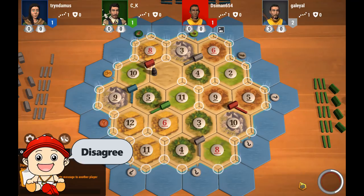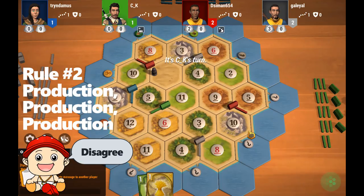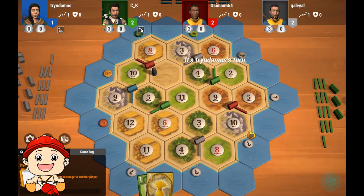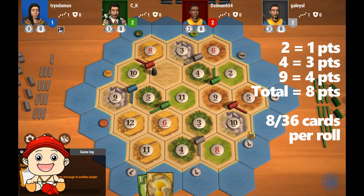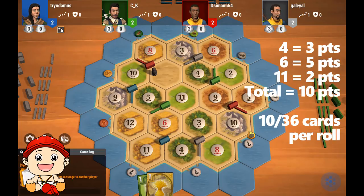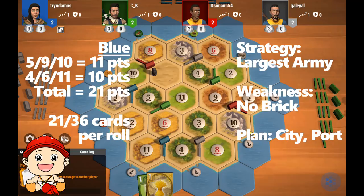Green takes the 2-4-9 worth eight points and points towards the 2-6. Blue takes the 4-6-11 worth ten points and points towards the 3-1 ports. Now that all the settlements have been placed let's assess the players. Blue has 21 points — good production, the best ore and wheat, good sheep, a lot of wood and no brick.